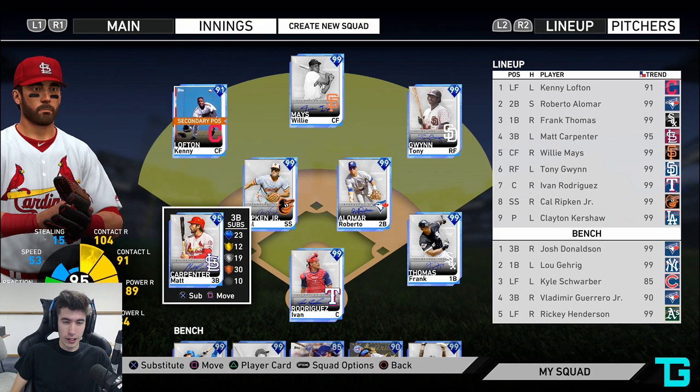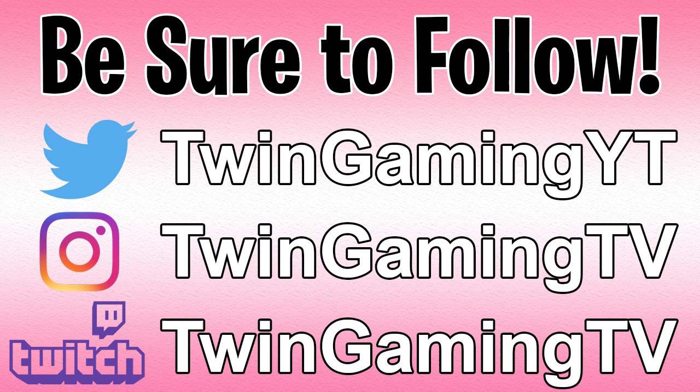I have about 200,000 stubs and I'm trying to save up so I can buy all three of the bosses from the 6th or 7th inning program — whatever program had Griffey in it. I just want to make sure I have enough to buy all of those guys, but I wouldn't mind making some more debuts.